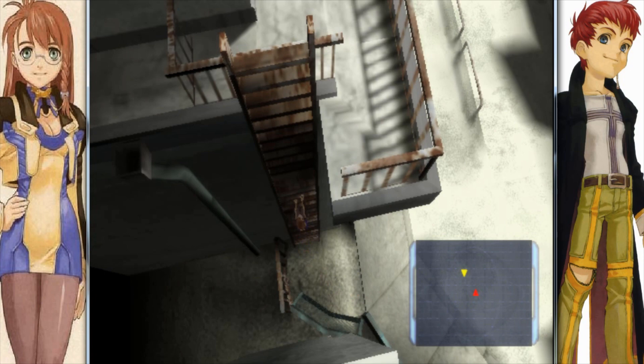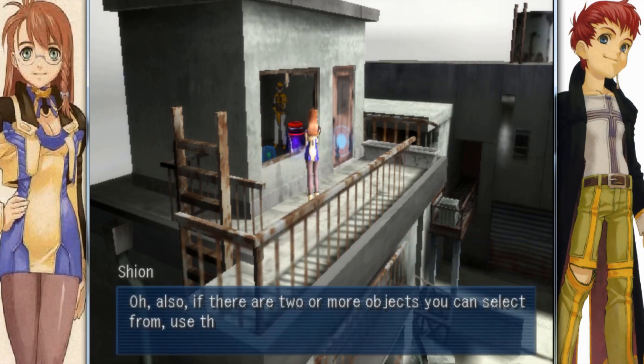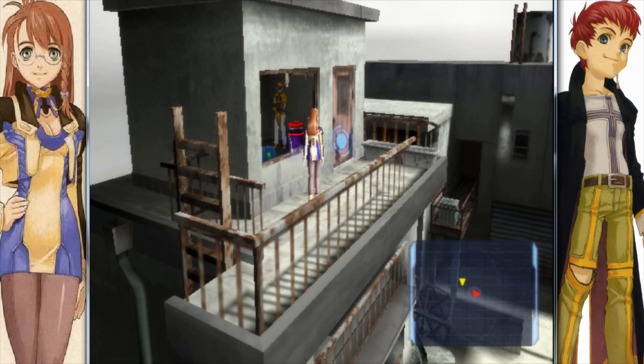Whenever you want to climb up a ladder or something like that, just go and face it with Shion or whoever is leading your party and you'll be able to do so. Also, there are two or more objects you can select while using the L1 and R2 buttons to choose and shoot. I kind of already explained that, but thanks, Shion.